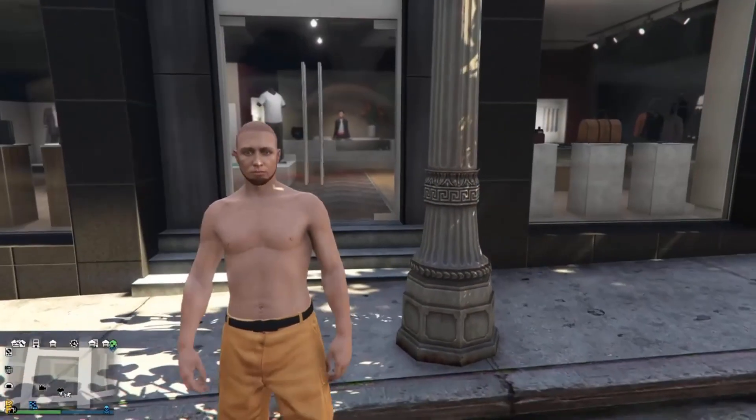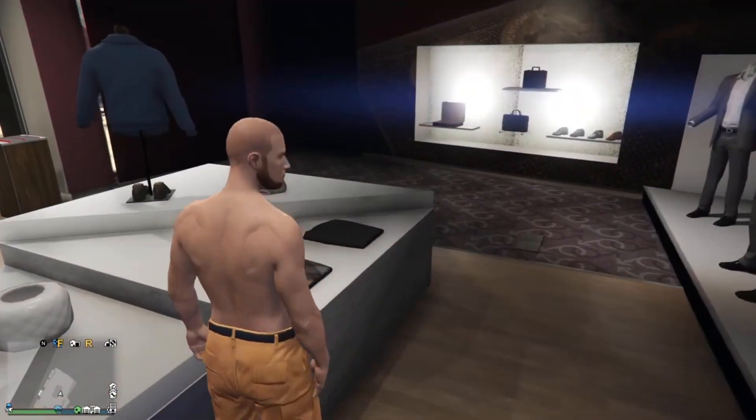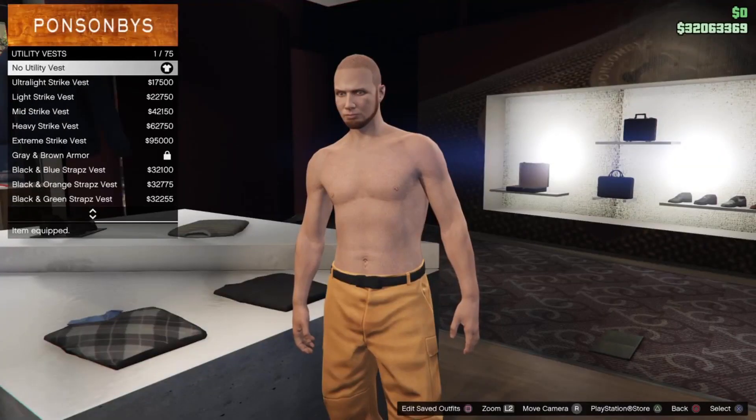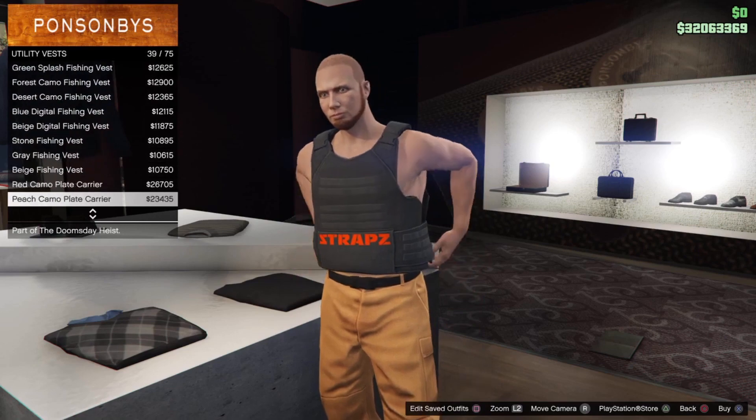So to begin with today's video, you want to come to any clothing store on the map and then equip the pants that you want on the outfit. Then go over to the top section and go to Utility Vest and buy number 43, the Peach Plate Carrier.